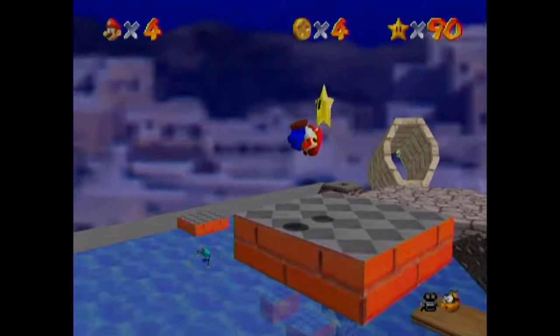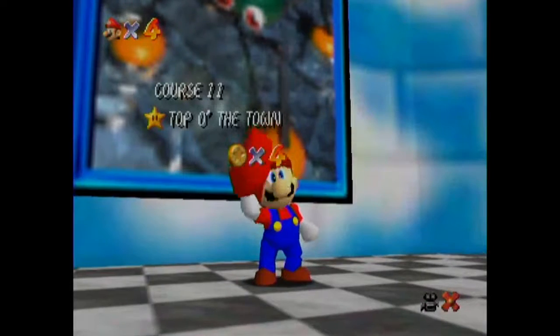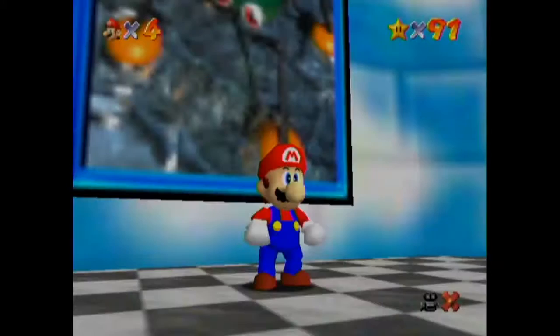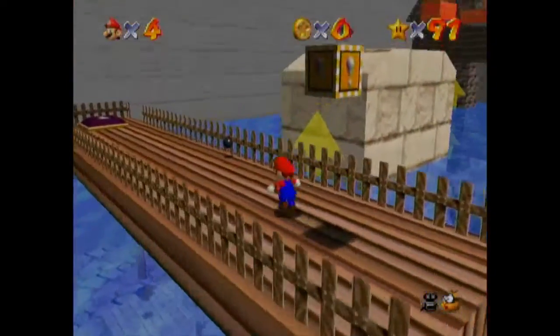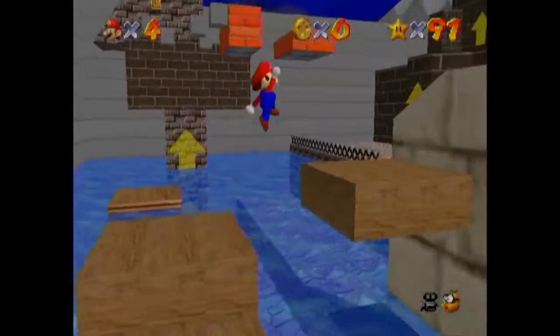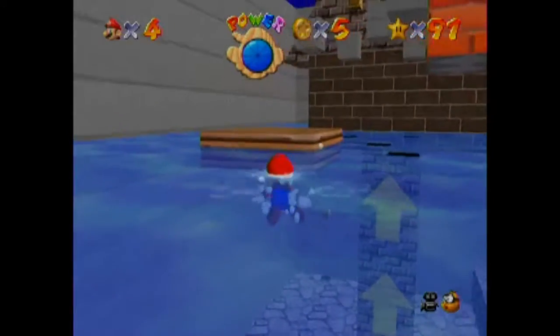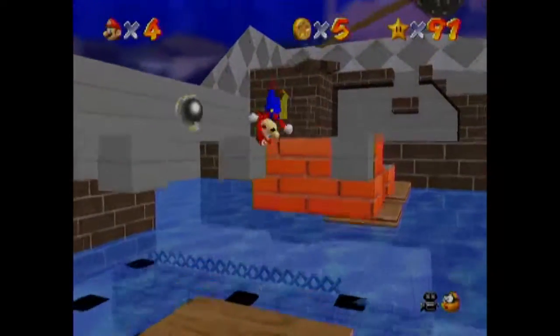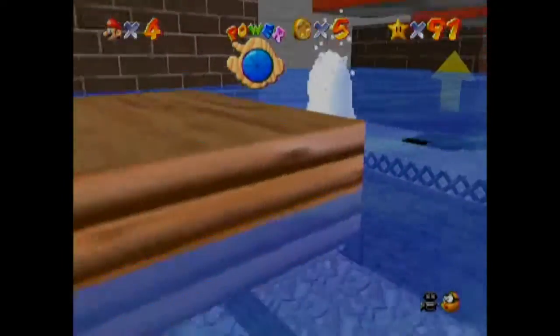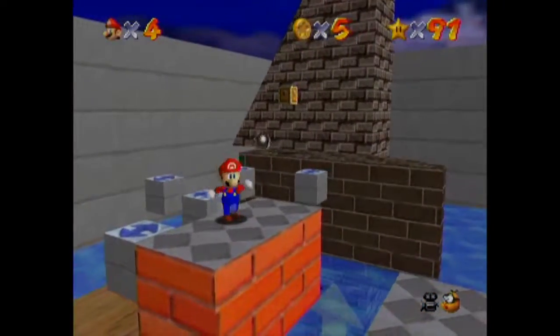First star. What I'm going to actually try and do is get the stars in the other area first, as soon as I can. So we're going to have to find the Bob-omb buddy. I forget where he is. I think he's up on that platform where the arrows are pointing. I remember the majority of this level — it's just the Bob-omb buddy location that gets me. I just want to get this one out of the way because once we do that, the other ones aren't going to take that much effort.